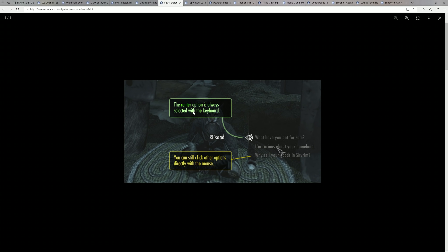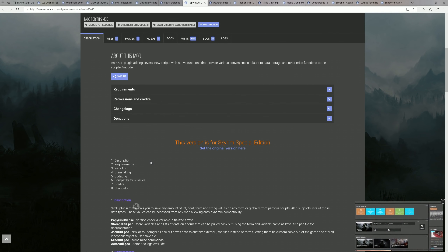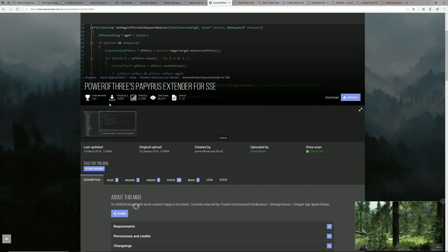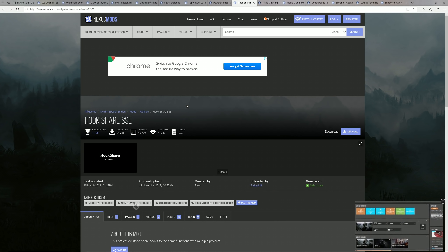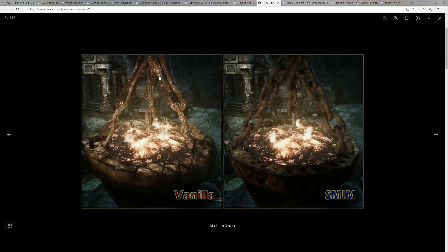Next is a little bug fix for dialogue controls with mouse and keyboard — it just makes sure you don't click the wrong dialogue option by accident, so it's nice to have. Then we're going to get Papyrus Util SE and Papyrus Extender, which both expand Papyrus functionality for mod authors. They are frameworks for other mods including some we'll use later. Along the same lines we'll want Hookshare SSE — I can't really tell you exactly what it does but some mods require it.